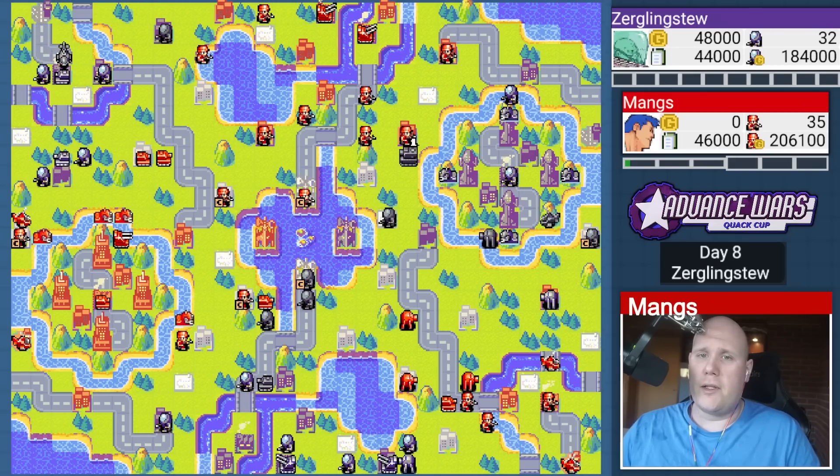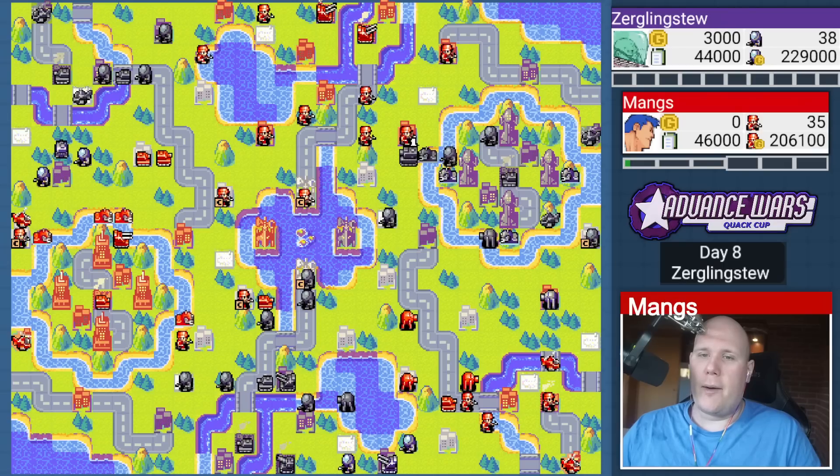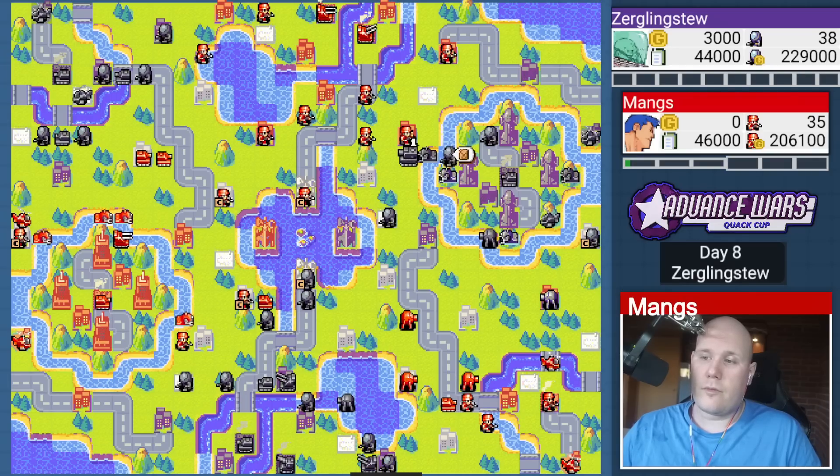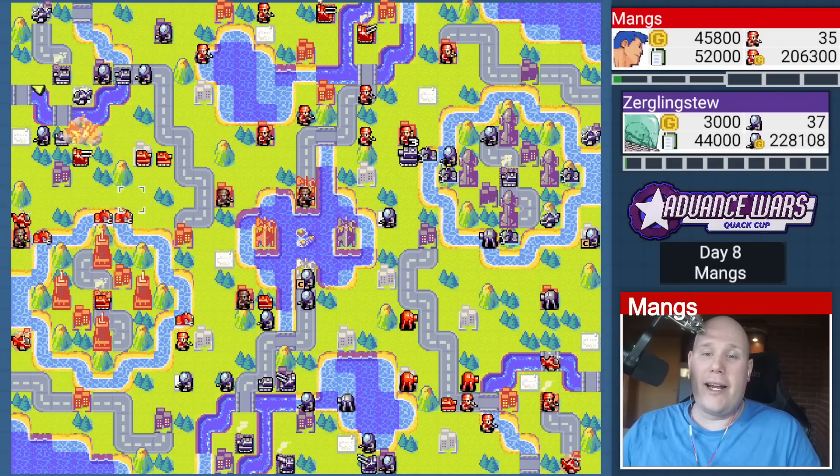One of his strengths is his ability to wall — even against a CO like Max, that 10% extra defense on cities makes it very hard for Max to burst through unless he pops a superpower. My opponent is also using his black boats very wisely — he recognizes I'm pressuring him here, so he's placing his units into a defensive formation. Day eight rolls in, I capture my comm tower — I'm going to get my comm tower slightly ahead of his, though it's probably not going to matter much. But here I actually decide to go for the attack. You see how important anti-air is against Von Bolt — one-shotting that infantry.